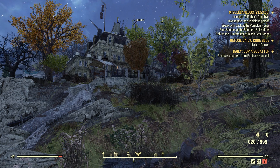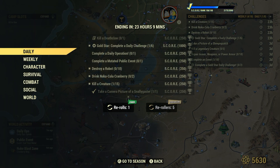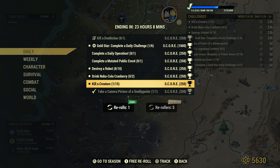Welcome to Fallout 76. This is Jim. Once in a while we get a daily — kill a creature, 15 for 250 score. What it says is kill a creature; it cannot be a human.